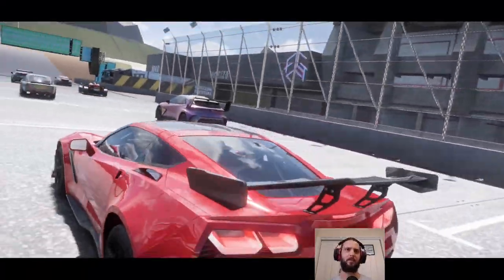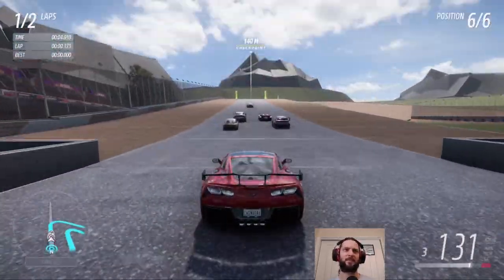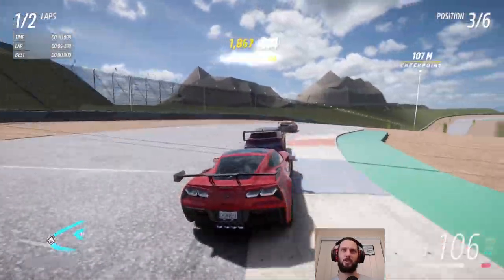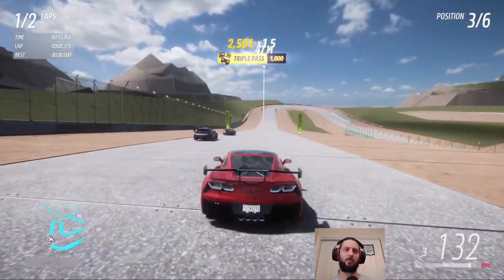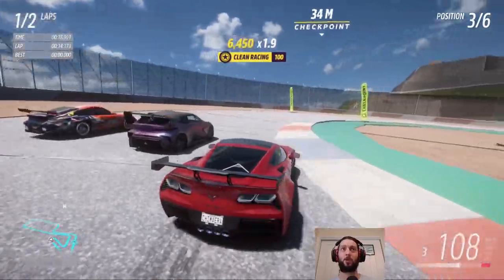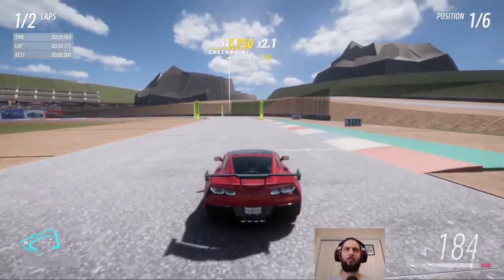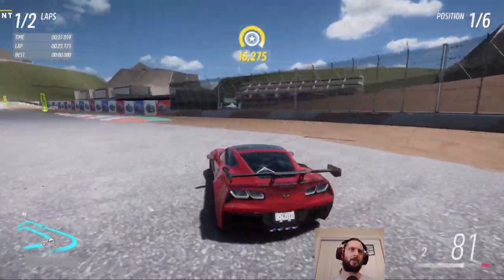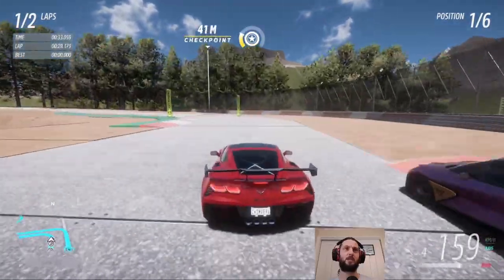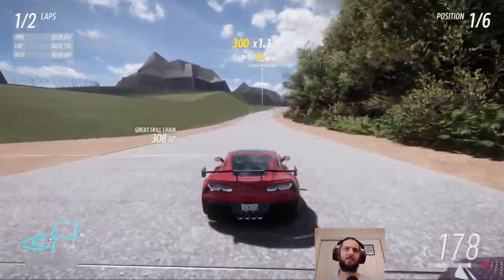Now that we know the Corvette can fly, it's time to see if it can race. We're on the Event Lab Island. The criteria for this was S1 track toys, and specifically I wanted to use a Chevrolet. We're in the 2019 ZR1 because the criteria for those PR challenges we just did was S1 Chevrolet — so I like to double dip wherever I can. This vehicle had the highest stats for speed, so we've tuned it up a decent amount.